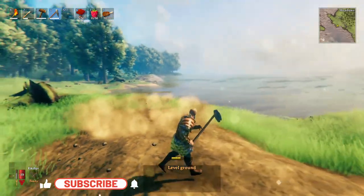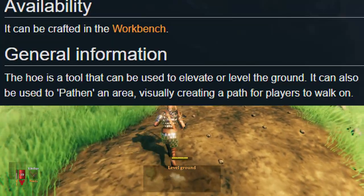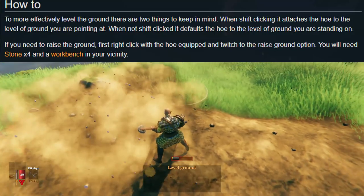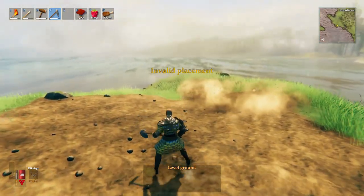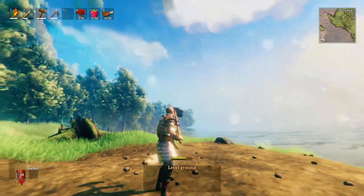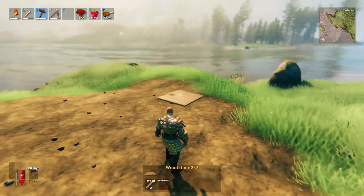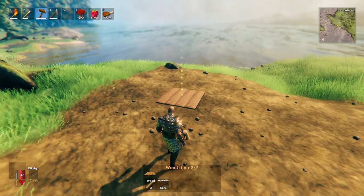The first thing you want to do is flatten out the ground using the leveling tool with the hoe. Give yourself a nice flat area to start — it makes things easier and looks better. What you're standing on is what the hoe will try to level the ground to, bringing it up or down to match your character's position. If the difference is too large, use the raise ground option or a pickaxe. Level it flat enough that you can place a floor piece anywhere with no mud coming through.